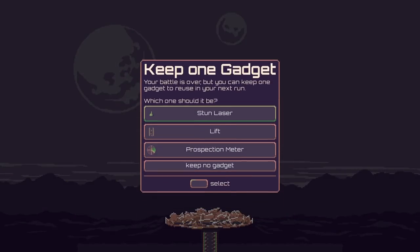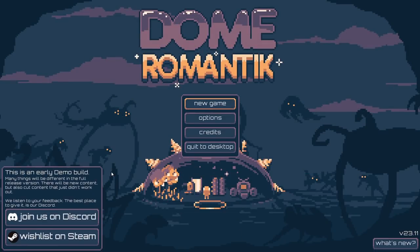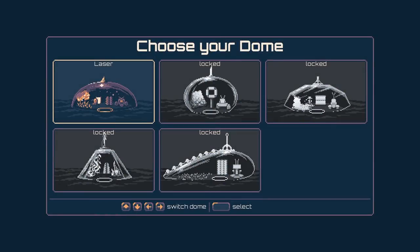At the end screen we can keep one gadget to reuse in the next run. The options are stun laser, lift, prospection meter, or nothing. I think the stun laser was the most useful, so we'd carry that on. Then you try again with the stun laser from early on, which might help you do a little bit better — you can defend yourself easier from the start. Do we get a new dome? No we do not.